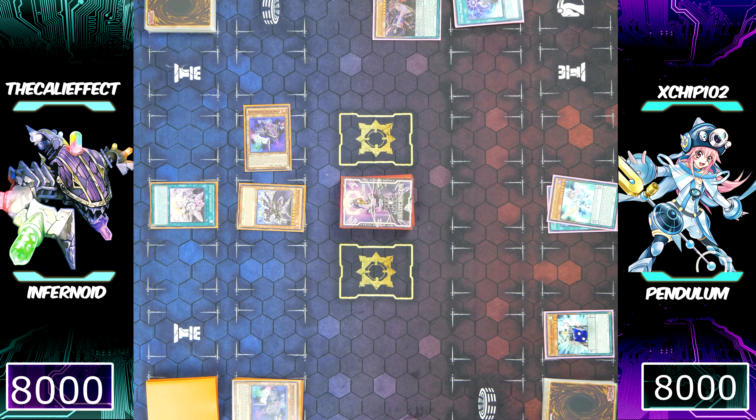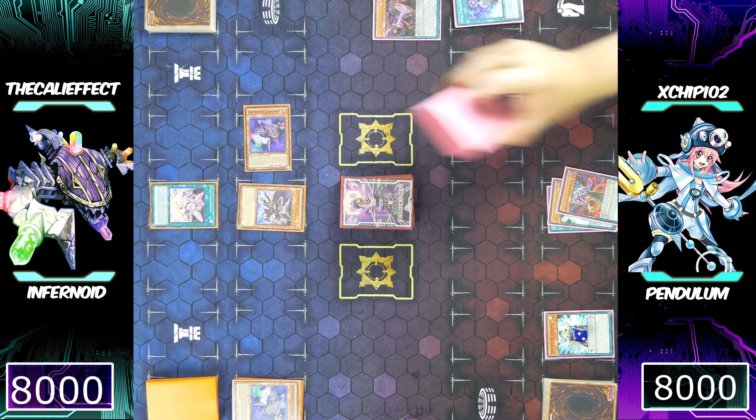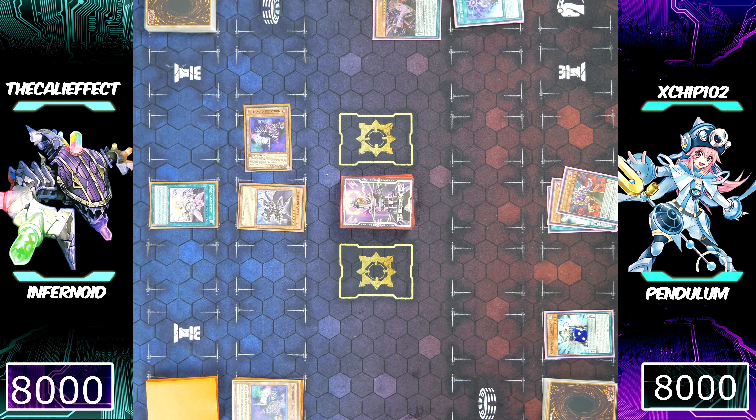He's actually adding Purple Poison Magician — this is interesting. Adding Purple Poison means he already has Black Fang in his hand, or possibly he has a super secret combo he's going to follow up with.